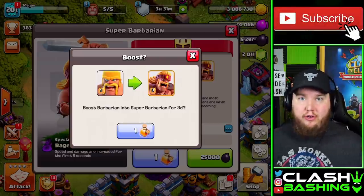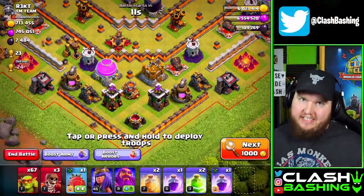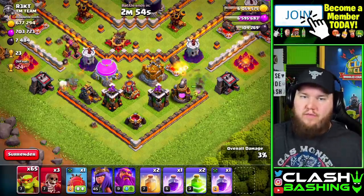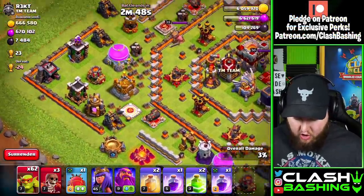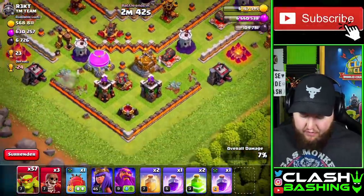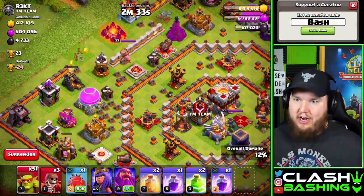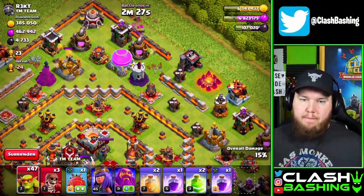So it all circles back to the question: are super troops worth it? For me, yes and no — it really just depends on what super troop you're using and what you're using them for. For me, sneaky goblins are always going to be worth the 25,000 dark elixir, because even if you're just finding 5,000 dark elixir raids and getting all or most of that dark elixir, you're going to make that 25k back and you'll be able to farm really easily for the next three days. Super wall breakers, if you're using ground attacks, are usually going to be worth it. It really just depends on what you're doing in Clash of Clans.